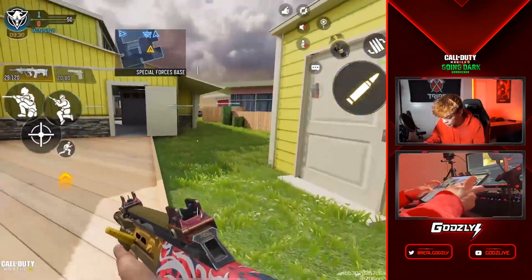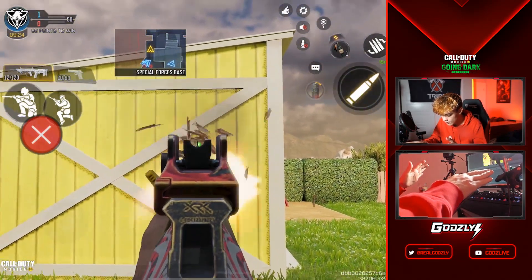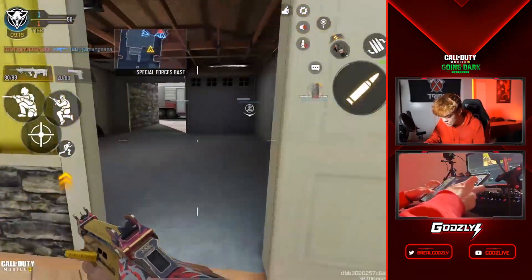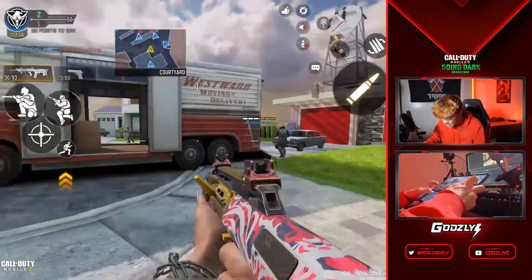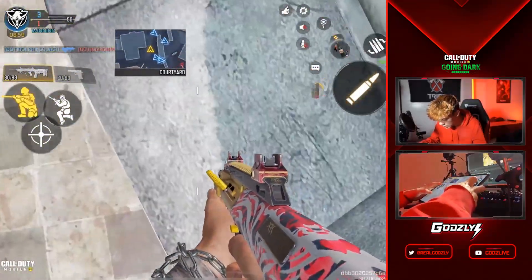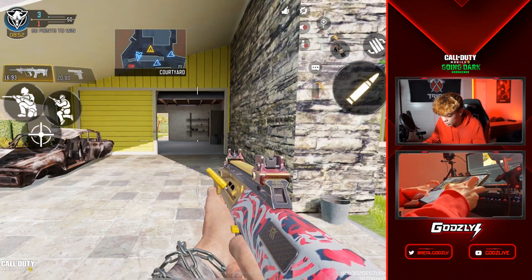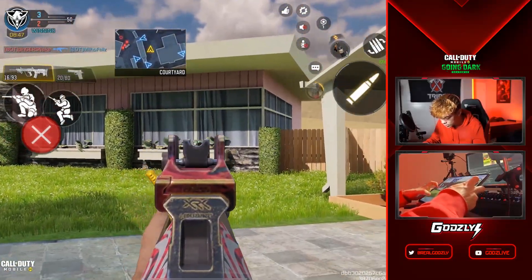I'm going to fire at a wall and show you the recoil. Without me controlling anything, just holding down the fire button, you can see it has quite a bit of vertical recoil. If you go with the hybrid build you'll notice it has less, since you'll probably change out the barrel. It does have a really fast ADS time and solid mobility. The perfect range for most gunfights with this weapon is about medium distance.